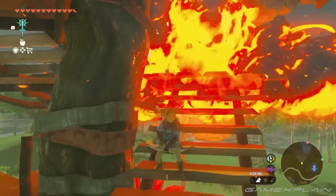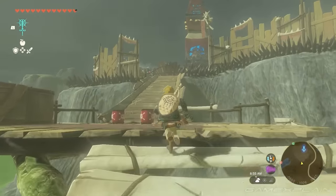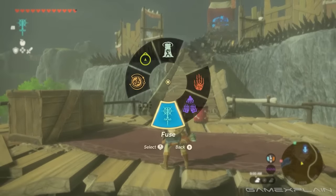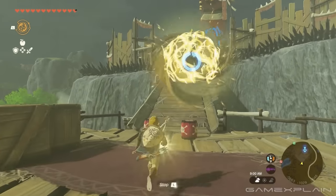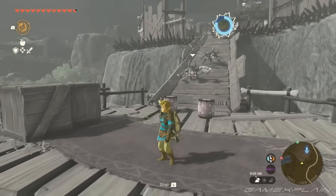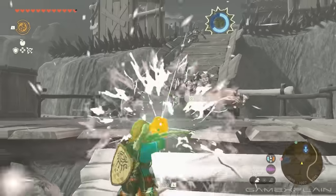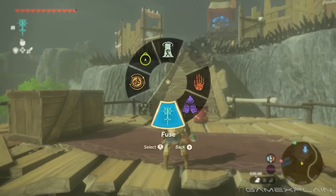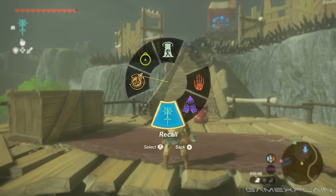The surface gameplay is located near Lake Kolomo and the Kolomo Ruins, near one of the new towers. Bokoblins created a trap for Link, breaking a piece of wood to send a spike ball crashing into explosive barrels — but the Recall ability lets Link pause time and send the spike ball back. Instead of left/right sliders for abilities, the game now uses a radial menu similar to Skyward Sword, with a new ability also present.